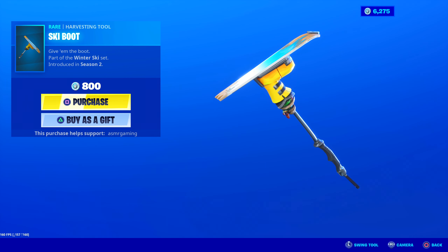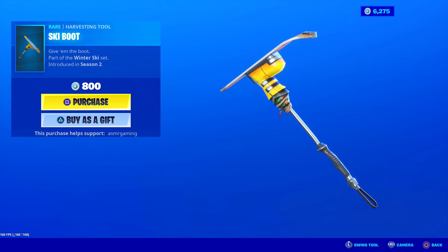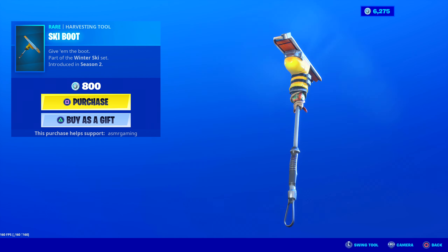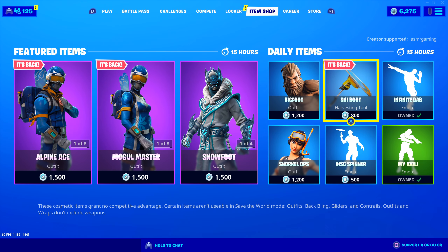Ski Boot harvesting tool - part of the winter ski set. No unique animation, but the sound is good. Goes with the set. Came out in Season 2. 800 V-Bucks. Give them the boot. If you're getting the harvesting tool, you should get one of the skins, and if you're getting the skins, you should definitely pick up the harvesting tool.